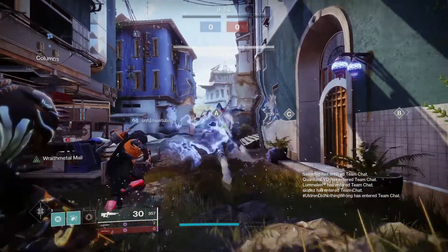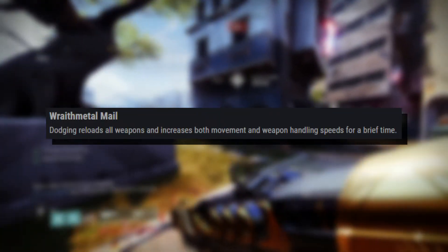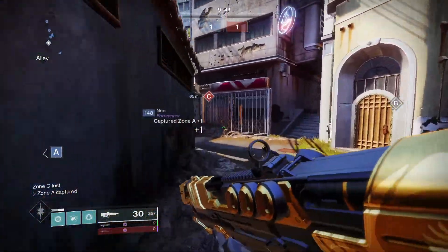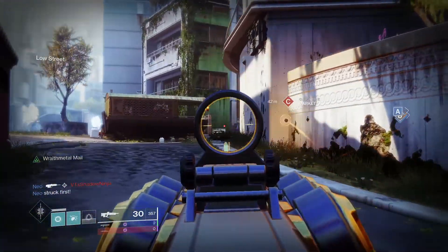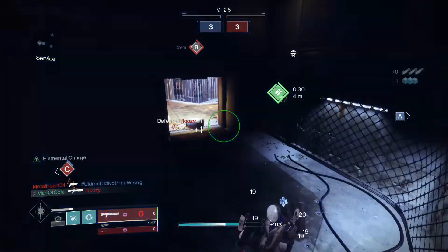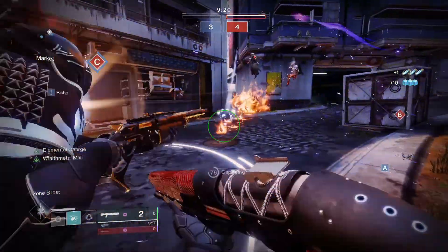The next exotic on our list is arguably one of the best hunter exotics in the game, Dragon's Shadow. Dragon's Shadow has the exotic perk Wraith Metal Mail, which states that dodging reloads all weapons and increases both movement and weapon handling speeds for a brief time. The Wraith Metal buff lasts for about 10 seconds, and if you're running tier 10 mobility, your dodge ability will be on an 11-second cooldown. This means by the time your Wraith Metal buff goes away, you'll only have to wait about a second to reactivate the buff.